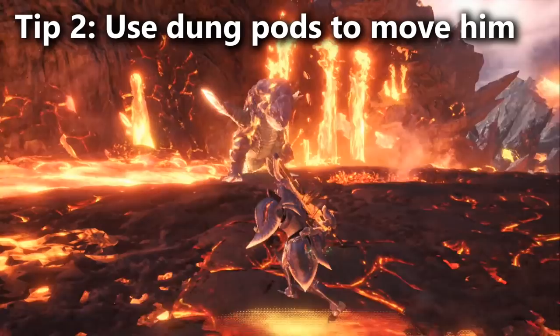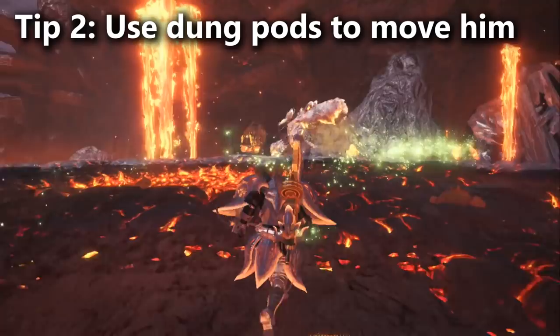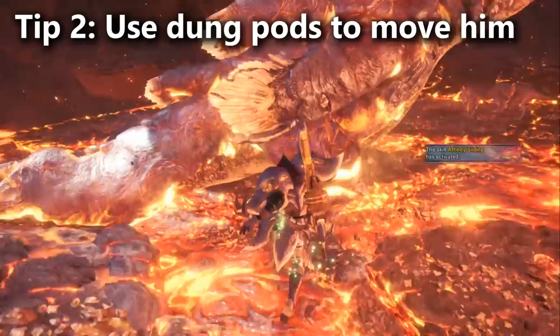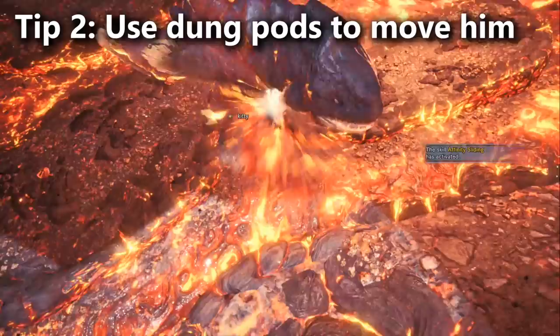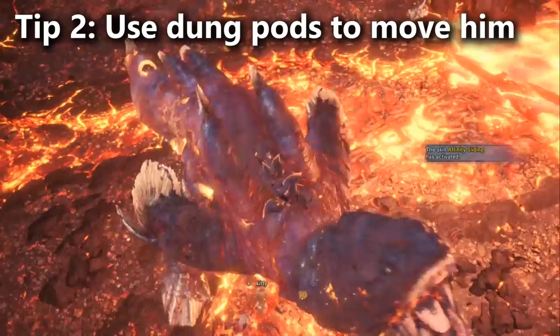Tip number 2 is that you can actually push Lava Seath out of his annoying nest. There's a part of the map called the nest where monsters go to sleep, and you can push him out by firing dung pods at him early in the fight. Lava Seath fights better from his nest because he can jump between holes in the stage, causing splashes of lava to shoot out all around you while staying underground a lot. There are also better environmental advantages for you in the other two areas you can push him into.